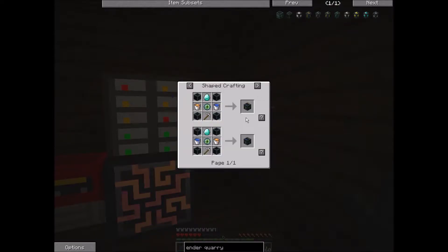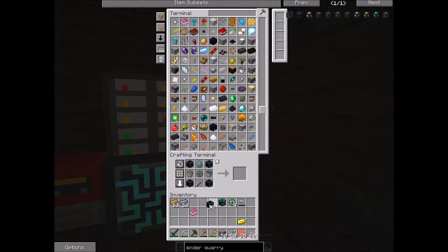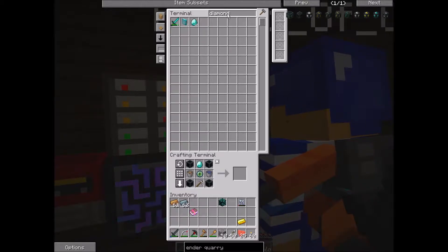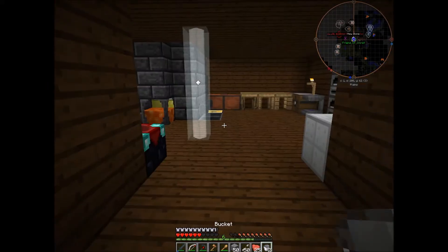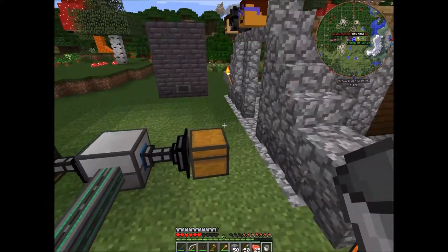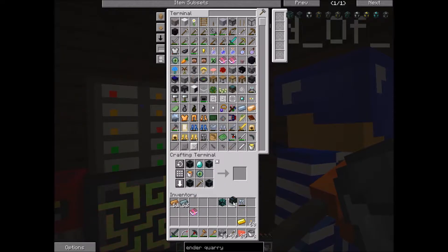We need to put the pickaxe there. The ender eye there. I have a diamond there. Do we have any water buckets? Water bucket here. And lava — oh my gosh, that's a good amount of lava. Lava there. There we go — that's one endothermic pump. We need one more. I need a bucket of water — it's a good thing there's an infinite water source out here. There we go. Now we can go back in here and put the water bucket in. Now we have two endothermic pumps.